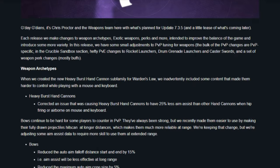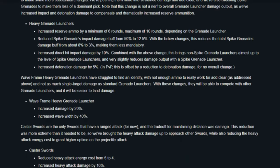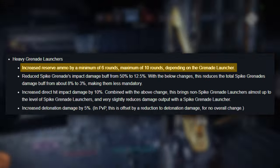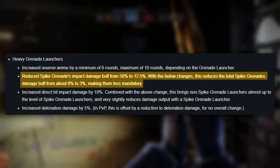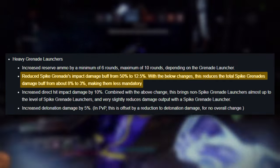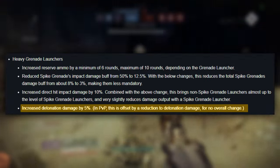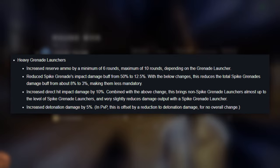Many people think that GLs are getting nerfed with the patch on March 5th, but they're actually receiving a substantial buff that makes them even more desirable. Grenade launchers will get a reserve ammo increase ranging anywhere from 6 to 10 rounds depending on the archetype. They were already great for burst damage, and now they'll be much better for total damage as well. The other big change revolves around spike grenades, as they're reducing the damage buff Spike provides from 50% all the way down to 12.5%. However, they're also increasing the direct impact damage of all heavy grenade launchers by 10% and their detonation damage by 5% to compensate, so overall GLs are getting much better, with spike grenades no longer being the only viable perk.